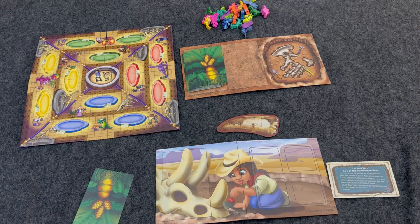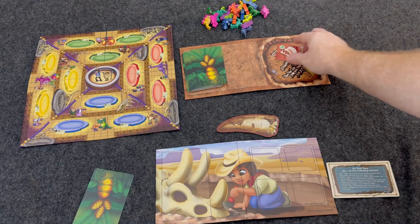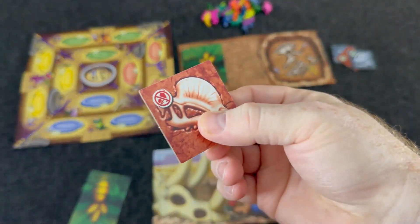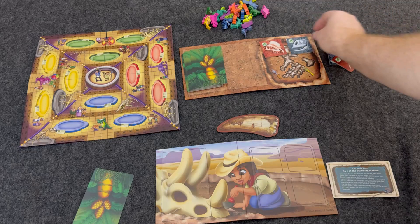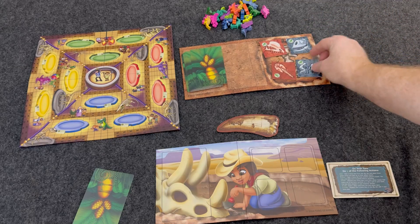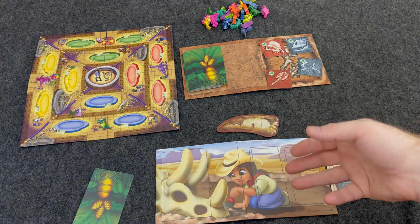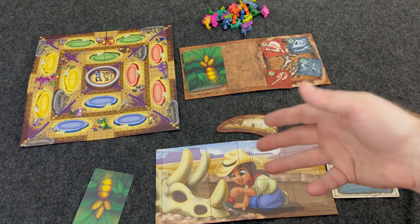Now to start the game, we're going to place out four tiles in the dig spot, and it's important that they're going to be the green side up. The green side basically means that tile could be technically stolen. On the first turn, there's a little bit of a limitation on what you can do — you can either dig, plan, or clear. That's what you can do on the first turn and you can only pick one of these.